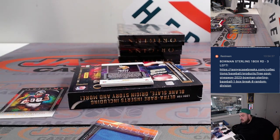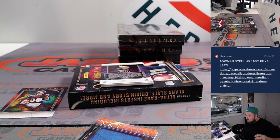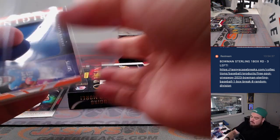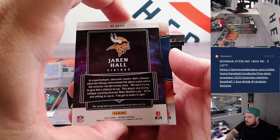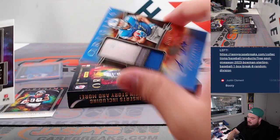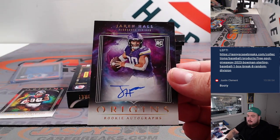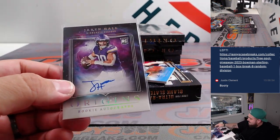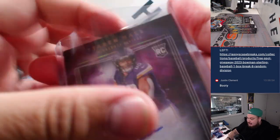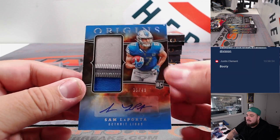To start us off, how about a Jamar Gibbs relic 58 out of 75, Lions going to Dan. And Jaron Hall, and behind Jaron Hall is a Sam LaPorta. Jaron Hall — booté, that's how you say it I guess. All right Vikings, Douglas. And then this beautiful Sam LaPorta out of 75 — nice color match too.